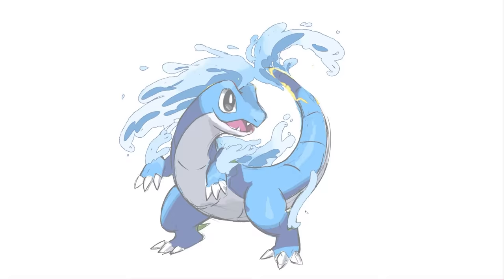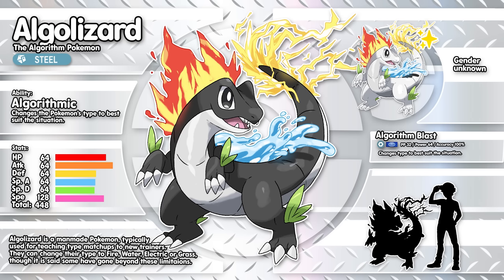He is a man-made Pokemon typically used for teaching type matchups to new trainers. They can change their type to fire, water, electric, or grass based on their ability Algorithmic, which changes the Pokemon's type to best suit the situation out of those four types. I could have easily decided not to do this, but I thought it was obvious — don't give them an ability that makes them change type. But I like the lore — this ties into Terastallization because the move Algorithm Blast changes type, kind of like Tera Blast. Look at the silhouette — it's really good.